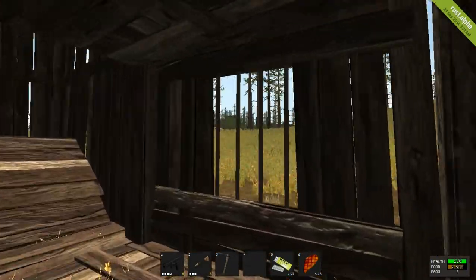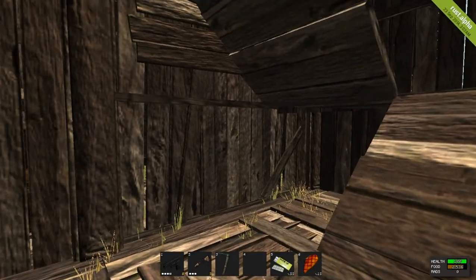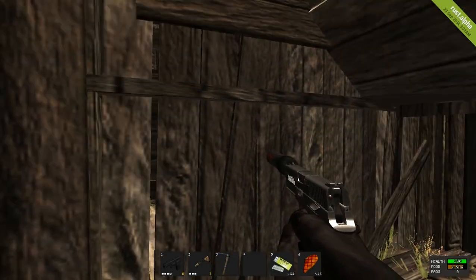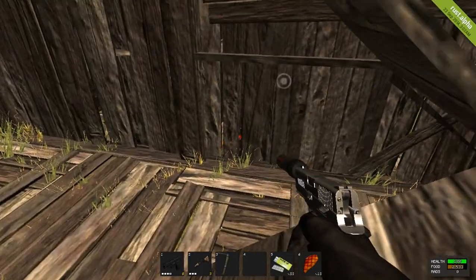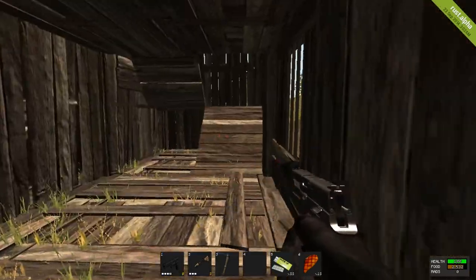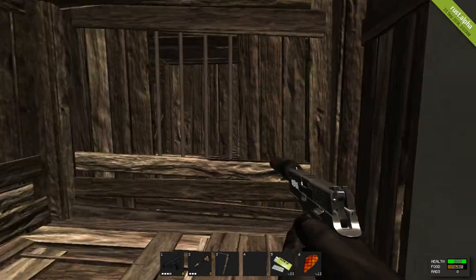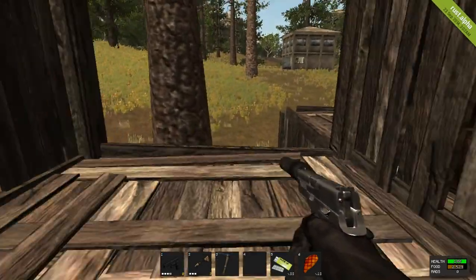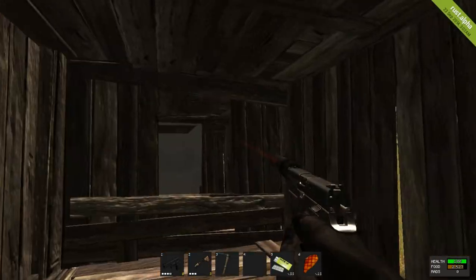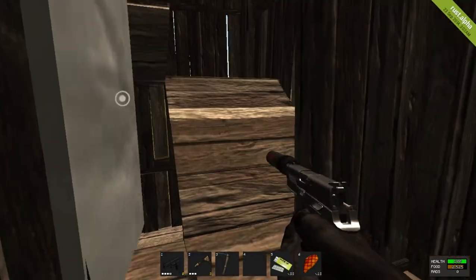I've actually built a stairwell going up here. It looks like just a normal wood wall right there, right? Instead of building a metal door, I thought it would be pretty clever to have a wood door, because they blend in so well. That's actually a hidden stairwell that most people would just run by — they wouldn't see it unless they noticed that indicator. If they did manage to break in, they'd just see stairs and not think twice. I was actually planning this as a trap — if somebody thought they could sneak in through that open window, I'd surprise them with a metal door.